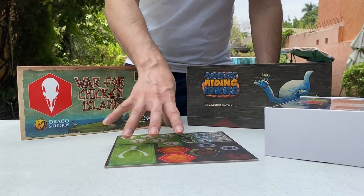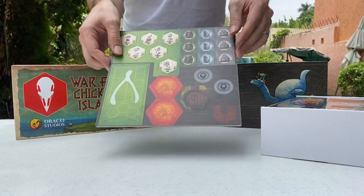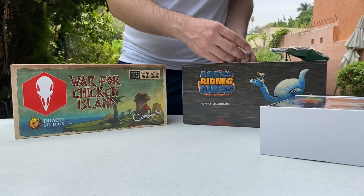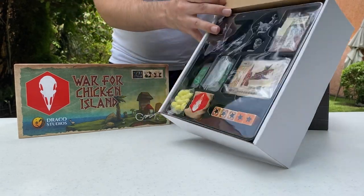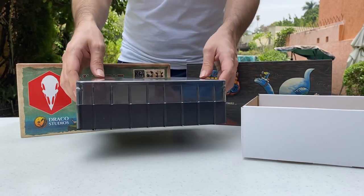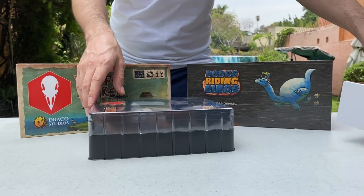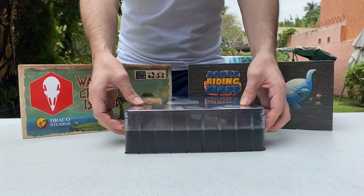You have green components — Kickstarter is green mostly — and this one is the same as the ones in the core box. Then you have the insert. We are still figuring out some stuff for the insert, so this could be transferred to the big box, because right now at this size it cannot fit.